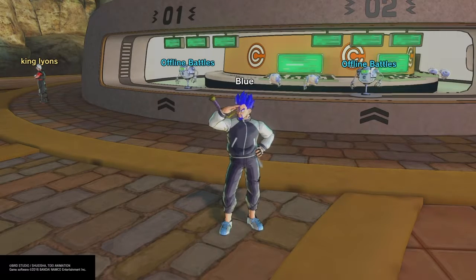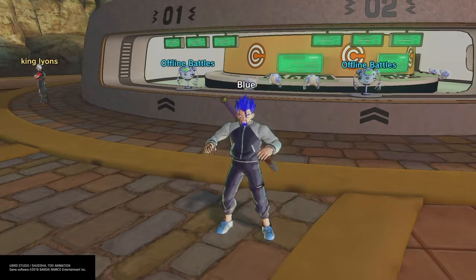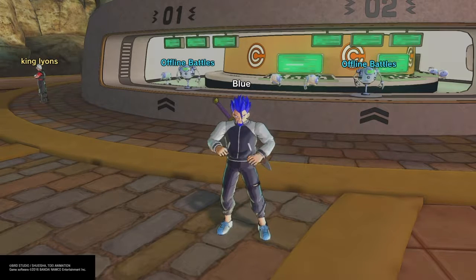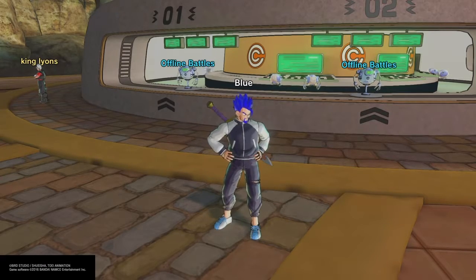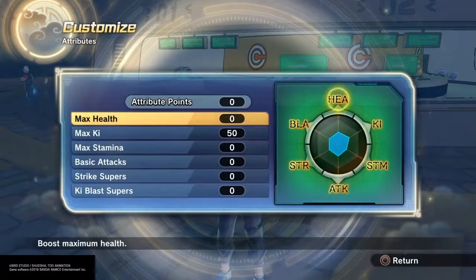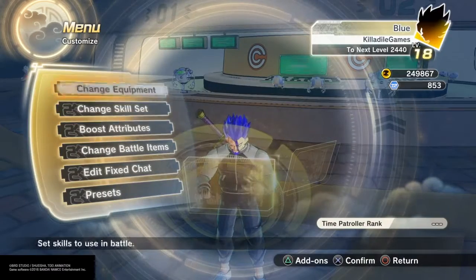Hello everybody, it is the Killdao here and finally posting Super Saiyan 3 versus the Golden Form for Freeza Race. The rules are simple and easy. I will be attacking the same character in training with both characters being the same level with having the same attributes put into one thing, which is Ki, which allows me to go Super Saiyan 3 with 5 Ki bars.